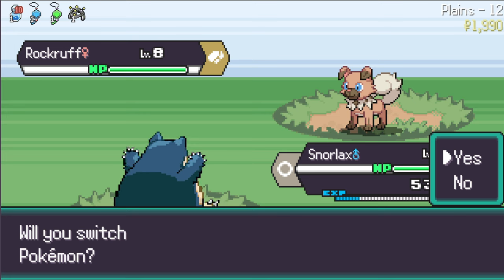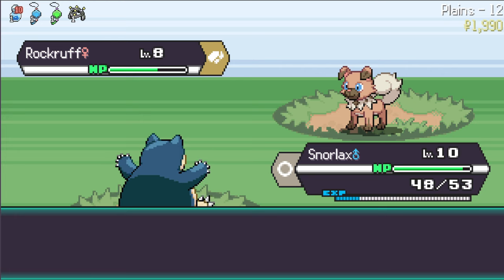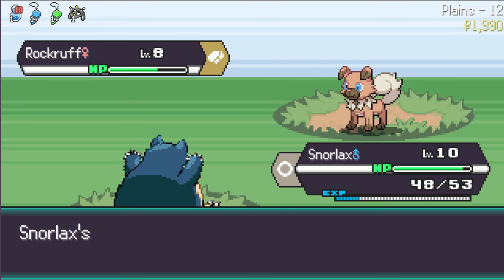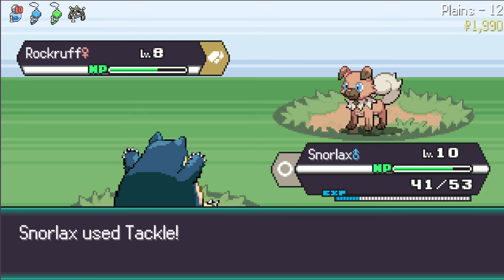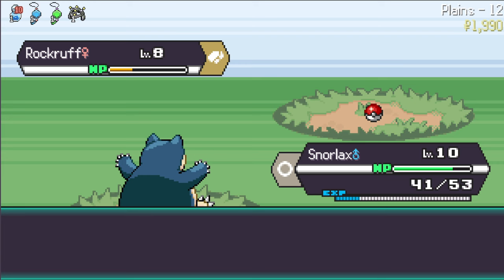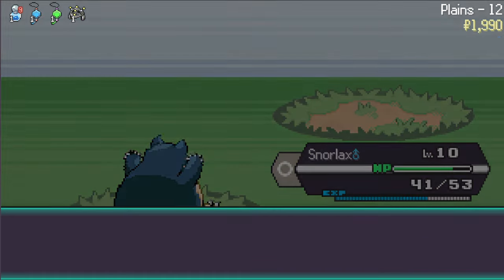I'll use Tackle to hope I don't kill it. Tackle - that's not bad. I'll use Tackle again - you use Double Team. I don't mind having that on my squad if I could manage to hit. I can't use Strength because I'll kill it. Pokeball - come on, catch! Easy money. We get plus attack minus special defense. Ability is Vital Spirit - that sounds good. We're gonna add him to the squad.